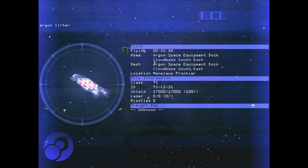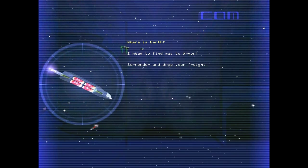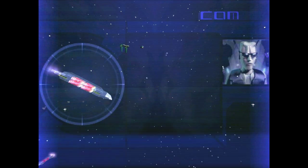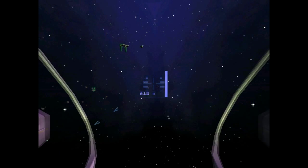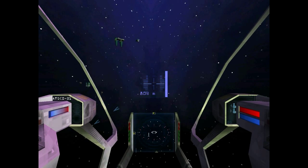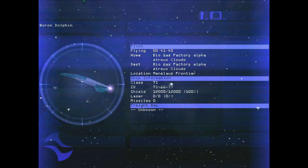I just locked onto an Argon Lifter here. Let's talk to him. Hi. Can I help you? Where's Earth? Hello? Where's Earth? No idea. Ask a destroyer. Okay, that was a short conversation. Hey everyone, it's a Boron Dolphin. Check this thing out. They look like little cigars.